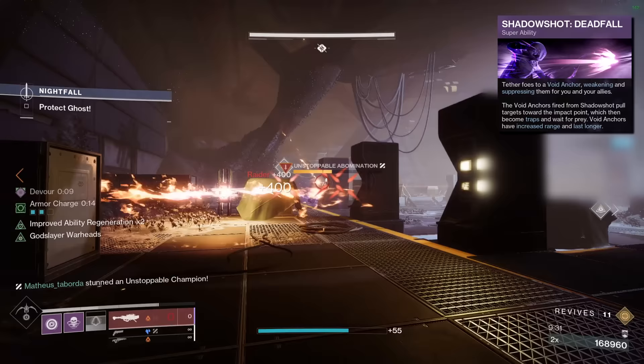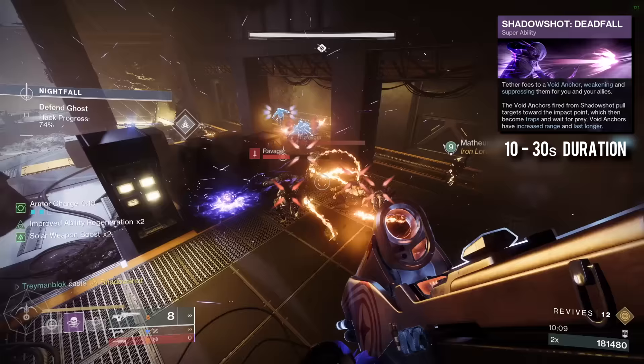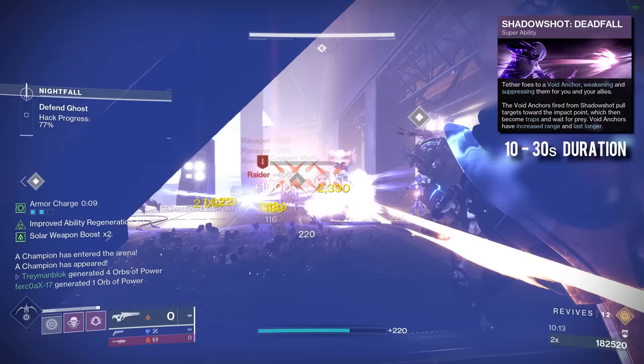The duration of Shadow Shot Deadfall depends on how many targets you tether and keep tethering. It can last anywhere between 10 and 30 seconds, which is insane when you take into account how strong the crowd control on this super is and how quickly we get it back.